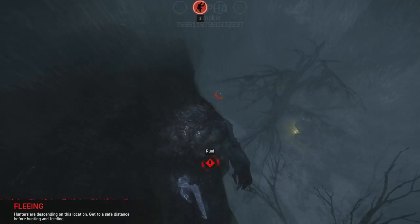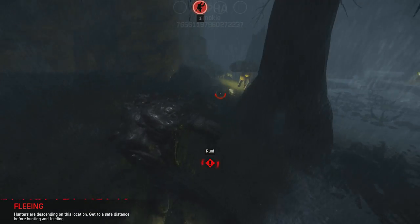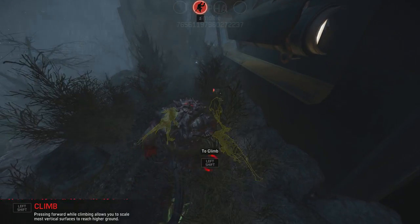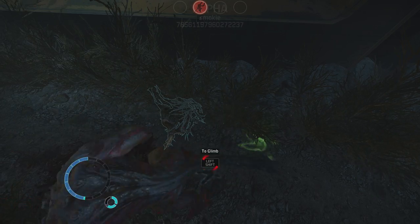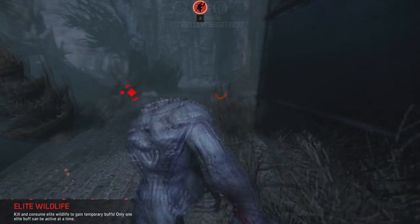Upon spawning, regardless of the map, I start by distancing myself as the Goliath from the enemy hunters, as you are at your weakest at the start of the match. Getting distance early will allow you to start feeding on some of the smaller game that lurks in the wilderness, but be wary of some of the larger creatures early on, as they are beatable but could cost you valuable time and health.